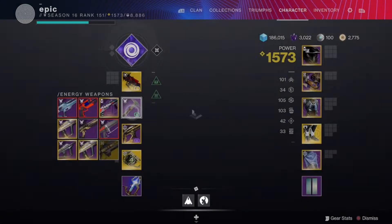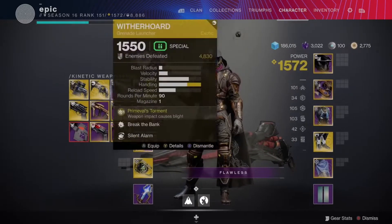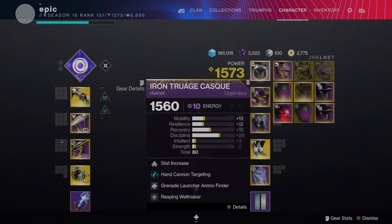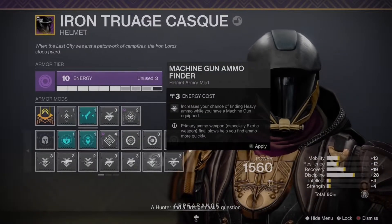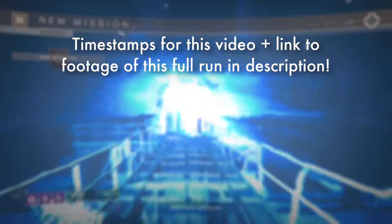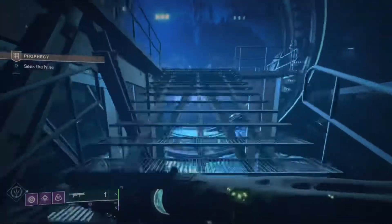We're back today with a casual guide on Solo Flawless Prophecy, just like the one on Grasp of Avarice from a few weeks ago. We're going to cover some tips for the encounters, loadout stuff, and anything else I can think of that's going to help you solo flawless Prophecy. I will have timestamps so you can skip to each encounter, and also I have a link to my 45-minute full run if you want to see it from my perspective.